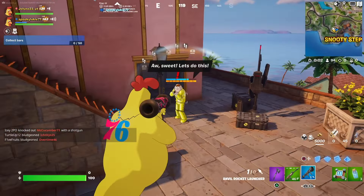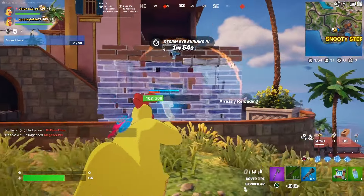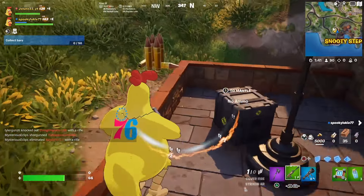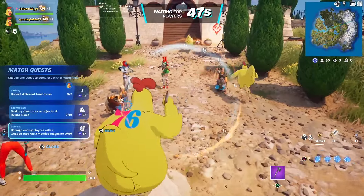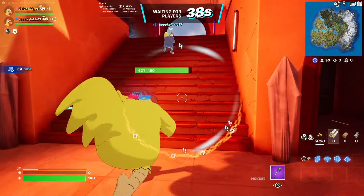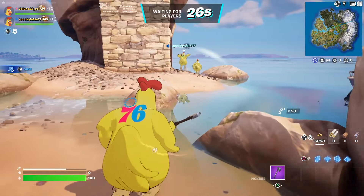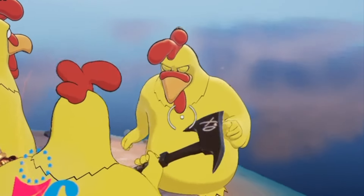Oh my god, let's go! Of course there's a guy on the roof that killed me — oh, there's another team of chickens! Yo yo yo yo — come here bro, stop running away. Where is he going? He's gonna swim away. Oh, he just wants to look at the view — bro, you are not the Thinker.